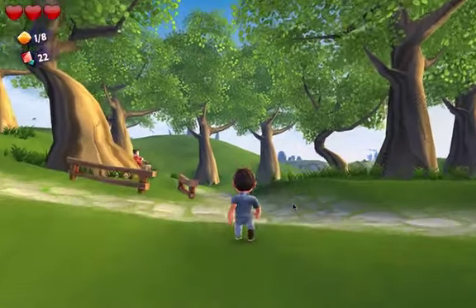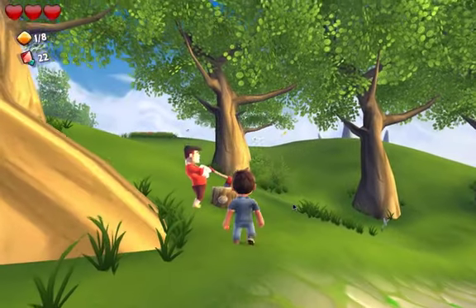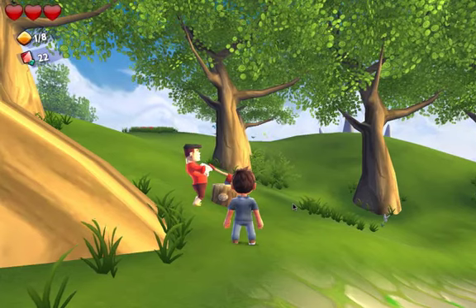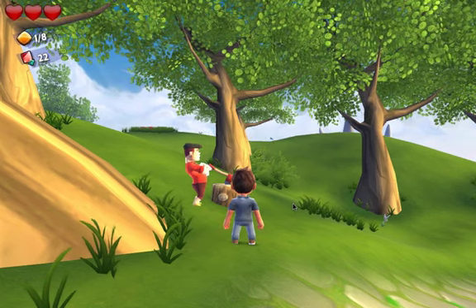Go ahead and head up this trail until you see Frank right here. Frank will give you his first quest, which will ask you to go get a stick. After you go get the stick, go back to him. He'll reward you with like 10 gems, and then go back to him and he'll give you another quest, which is the shovel quest.